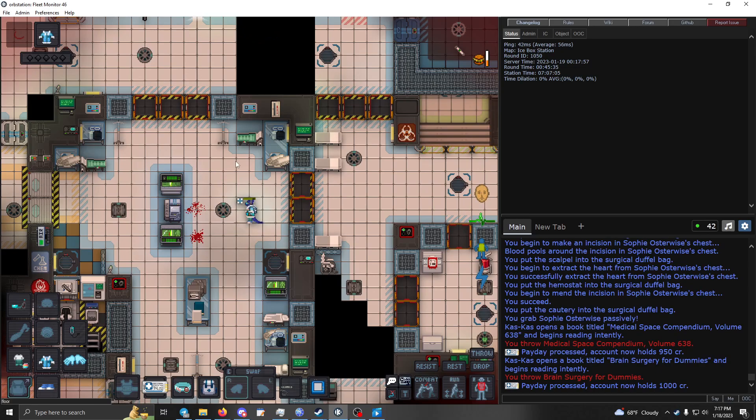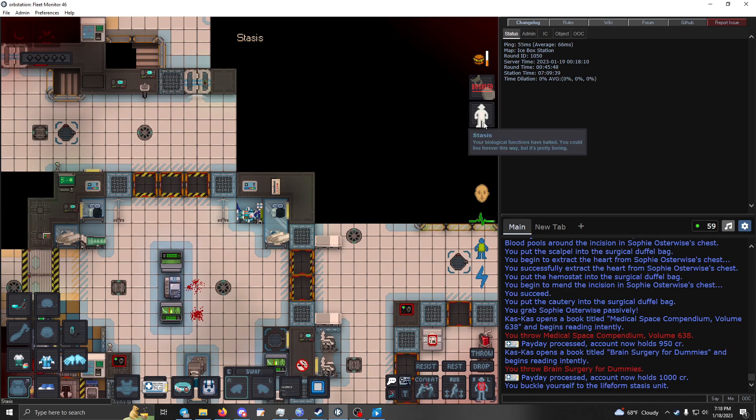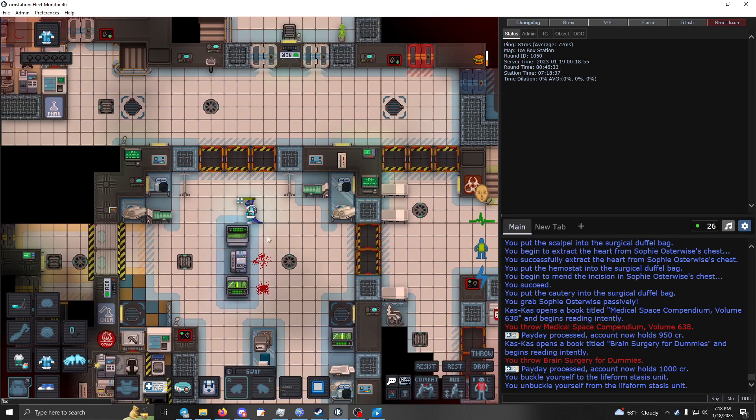I nearly forgot — stasis beds. If somebody is dying, you don't know what's going on, or they're already dead and you have room, throw them on the stasis bed. It will halt all biological processes: organs don't rot, medicines and toxins don't progress, blood loss stops. As long as they're strapped in they won't bleed out. Great for keeping a dead patient's organs from decaying without needing formaldehyde.